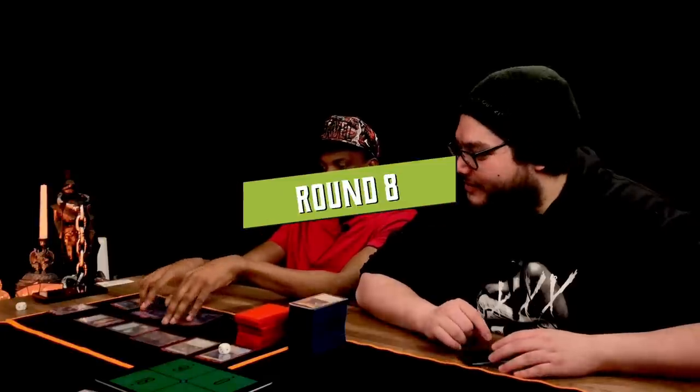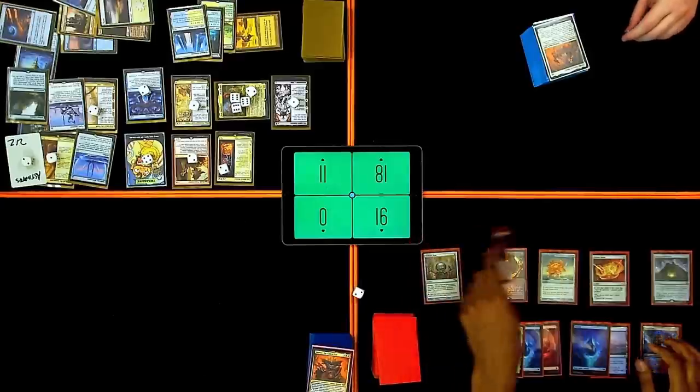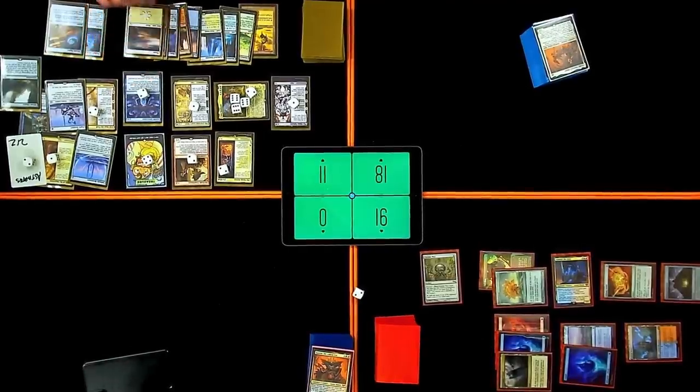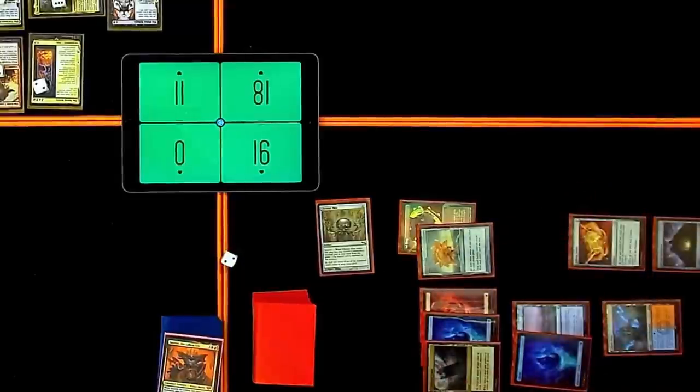I'm going to draw my land and then pass. I'm dead. I'm still casting Gandalf — forget you. What an exquisite gentleman. Drip Avatar Wizard. Trigger Estrid's Invocation — I'm not going to do it. I'll draw and go down the line. Birth of the Imperium will get a counter — each opponent sacrifices a creature. Goodnight sweet prince.